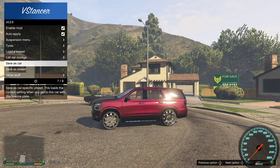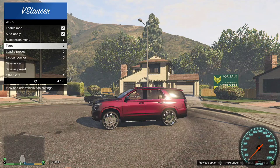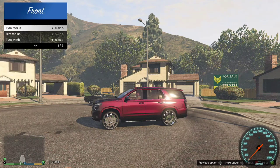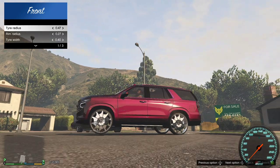Now remember I said almost any car — if you hit that semicolon and this menu doesn't pop up, that means that car is locked and you cannot modify it whatsoever. But it's very few cars that do that. I would say 97% of any car you drive is going to be able to do this. So it's all good — if it doesn't, just find another car. First thing I do is go to tires, then front or rear, doesn't matter, just pick one. Go to tire radius. I like to start off with five, so we're going to click to the right five times. We're on 0.42, let's go up five clicks.